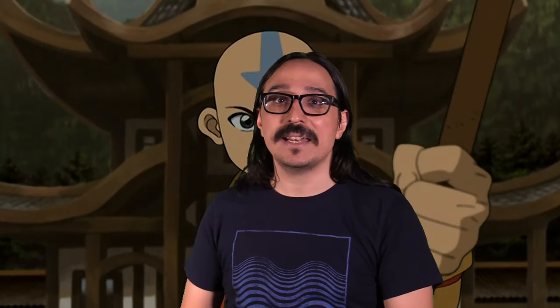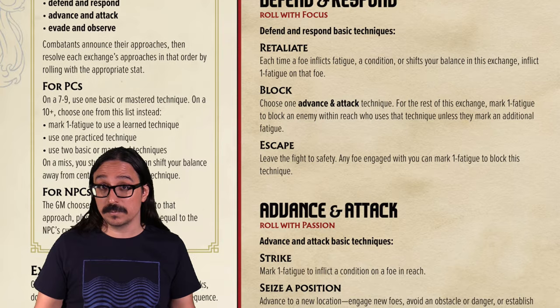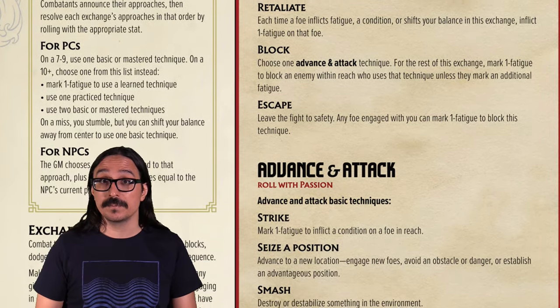As a quick note, in Powered by the Apocalypse games, the GM never rolls dice — only the players. Every combat is a series of exchanges, which are a set of attacks, blocks, dodges, maneuvers, and so on. As Blang squares off against Prince Bluko, we have to figure out our approach: Defend and Maneuver, Advance and Attack, or Evade and Observe. The approach you pick determines when you act and what stat you roll — and also determines initiative order. Defend and Maneuver comes first, Advance and Attack second, and Evade and Observe last.